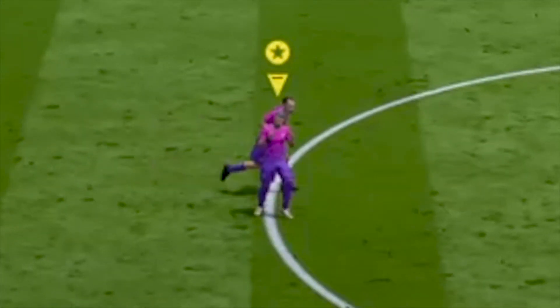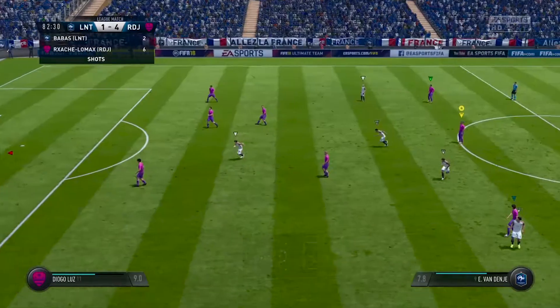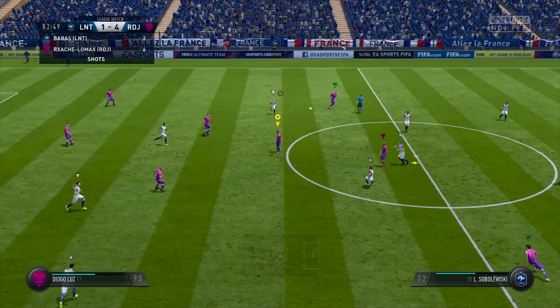So basically in FIFA they've added little taunts where your player does a few weird actions. As you can see, he gets angry or he does a little spin. There's actually little salsa movements that he does, really crazy ones. As you can see, they're claiming that he should have had the ball. And I'm going to teach you how to do these taunts.